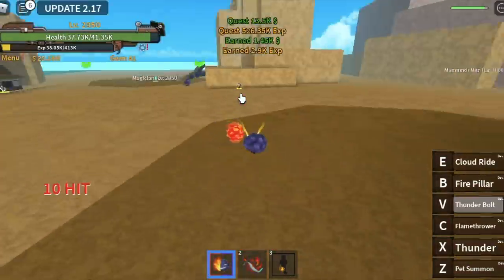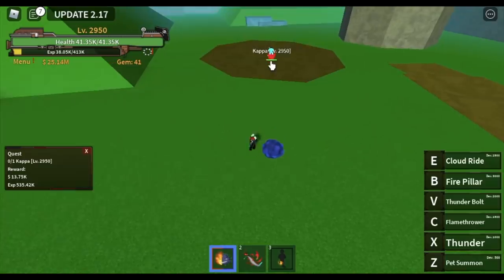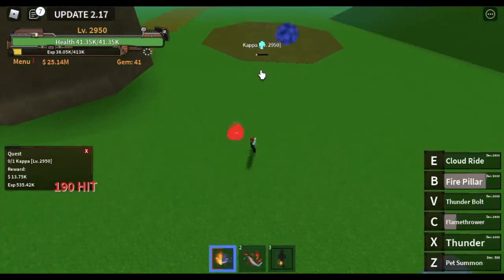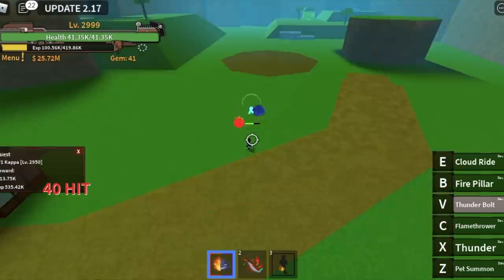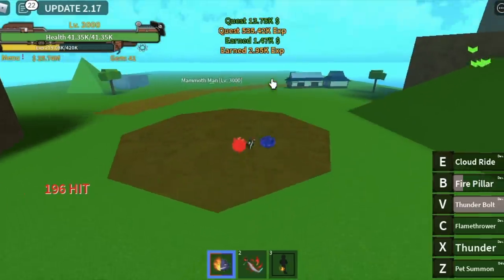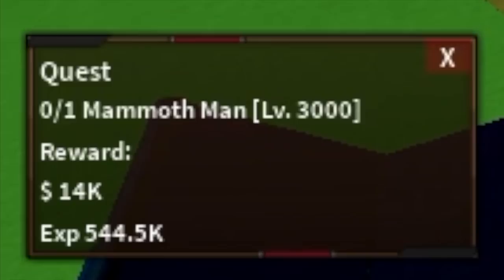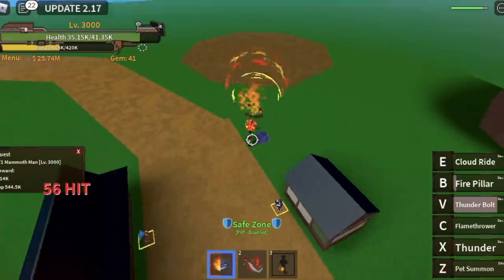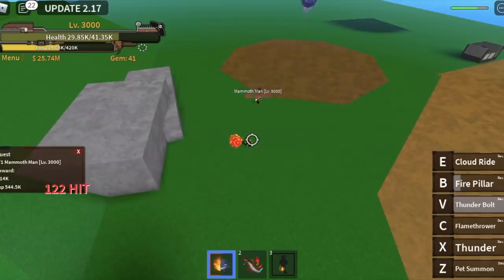We're almost there guys, just focus. At 2,950, we're gonna head to Virijans and defeat Kappa. This is a lot easier compared to the Patchy Woman. Just one B, V, C, and X skill or another B skill — that's enough. We're gonna defeat this until you reach level 3,000. At 3,000, we're gonna start attacking the Mammoth Man, located just nearby. Same as the Kappa — just B, V, C, B again. If not enough, use your Flamethrower.